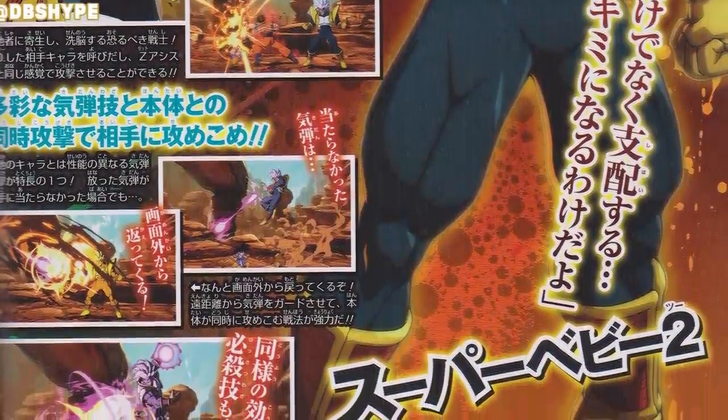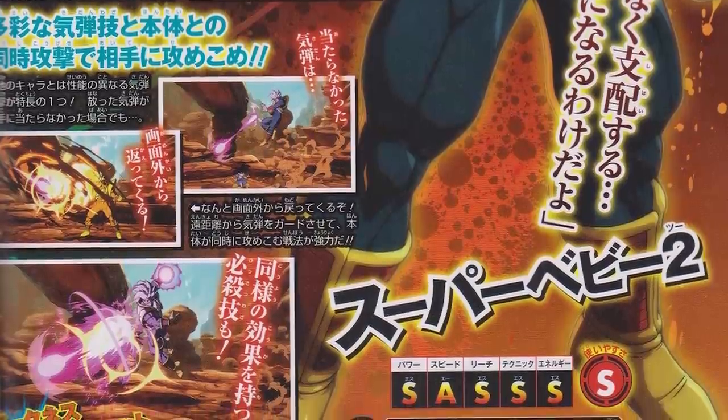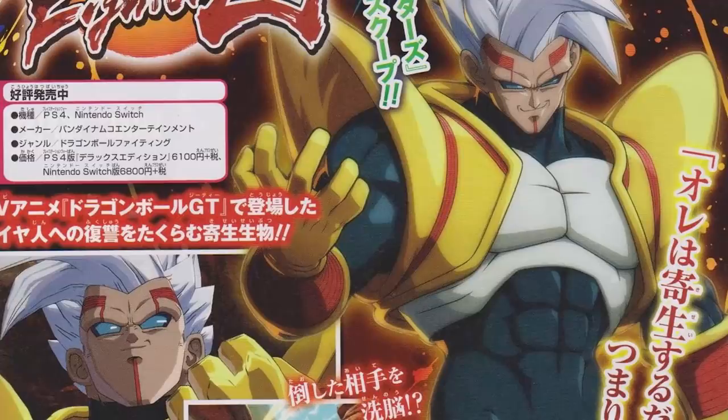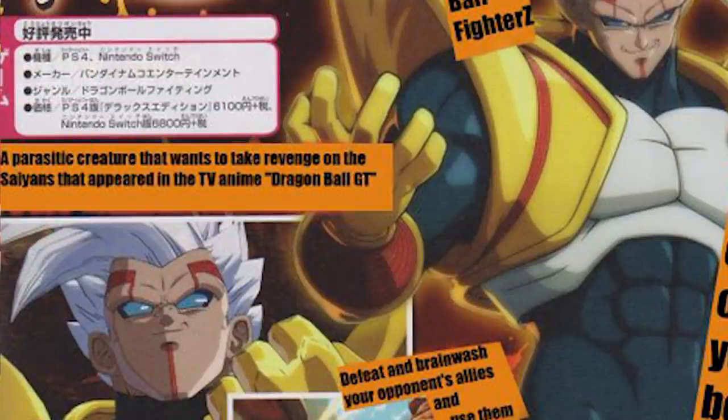Let's get started by taking a look at the first scan. We get a full shot of Baby's render that will be used for the game, and also a shot of what could be a victory screen — though they have done some crazy things with victory screens before. GT Goku, for example, has pretty much a victory cutscene. The text around Baby 2 in these areas is basically just explaining who Baby is, from a new clean English translation.